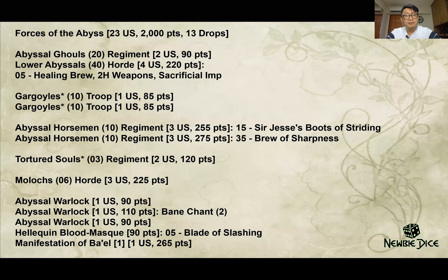I'm taking the Forces of the Abyss. At this period of time I was experimenting with playing Forces of the Abyss. I have lower Abyss souls using two-handed weapons, sacrificial imps, and healing brood for an extra 5 points. Abyssal ghouls are good chaff units — they are nerve 14/16 with defense 4, and at 90 points they also unlock. I have two gargoyles, kind of standard.